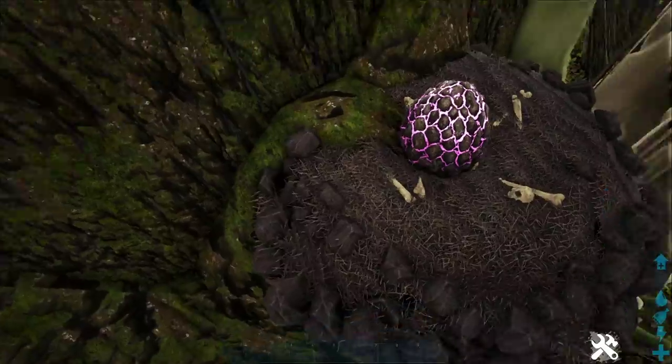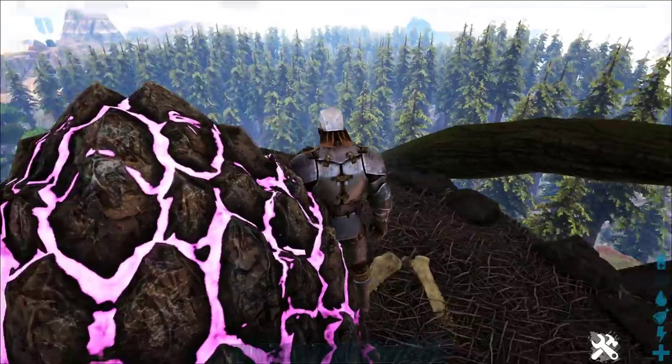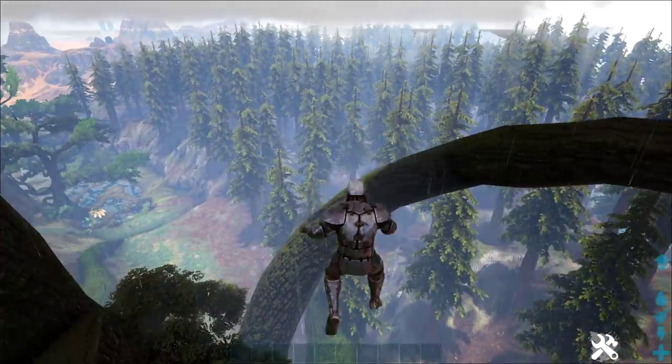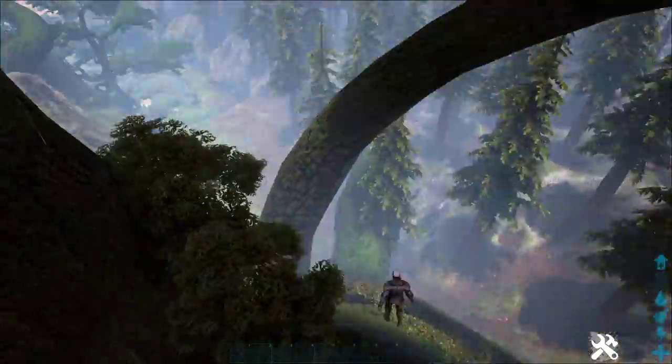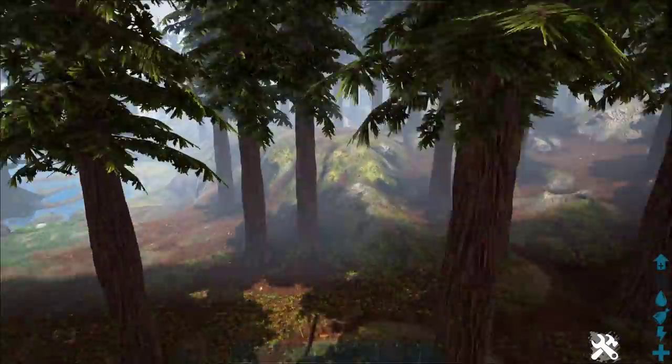There's an egg down here as well — it always makes me laugh how small we are. I think that was there last time too. It's raining now, which is interesting. There is a Redwood biome down here that we can check out. A lot of the maps follow the Redwood biome; I don't know if it's just something easier to add to take up more room within a map.